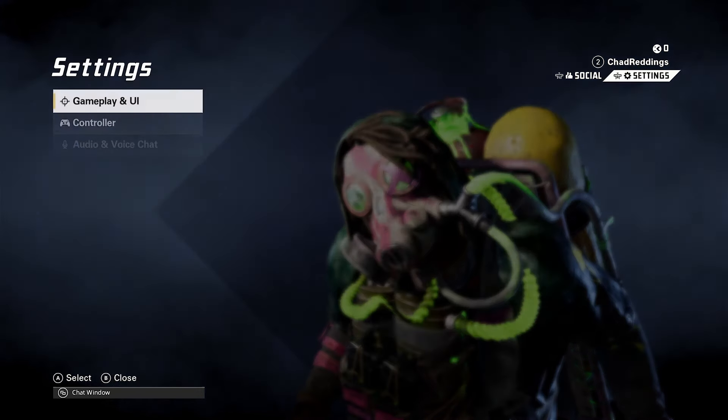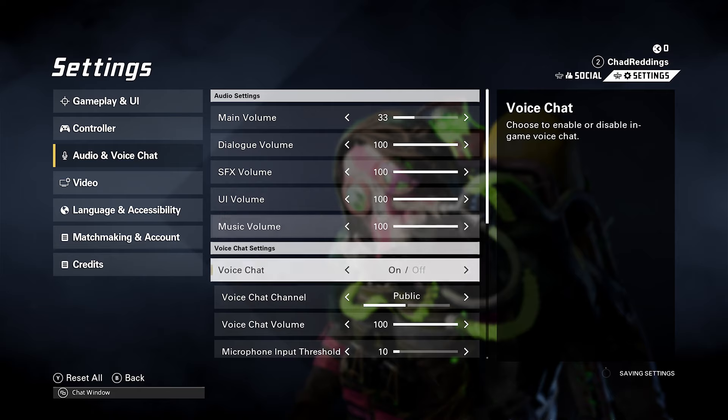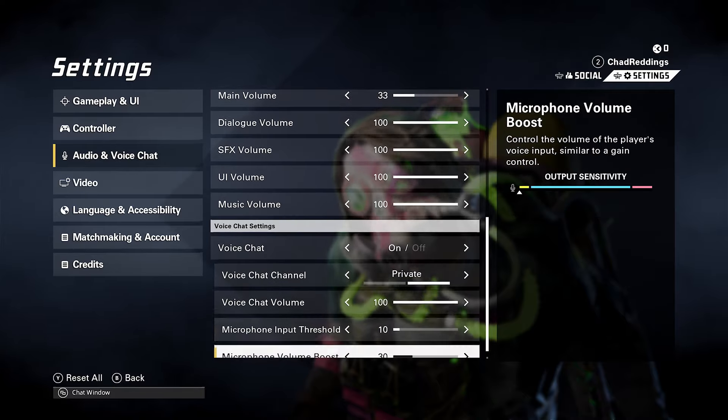On the home menu, press R3 on your controller. Then go to audio and voice chat, and ensure that the main volume is turned up, as well as ensuring voice chat is turned on. For the voice chat channel, make sure this is set to private so you're only talking in your party. For the voice chat volume, ensure this is turned up.